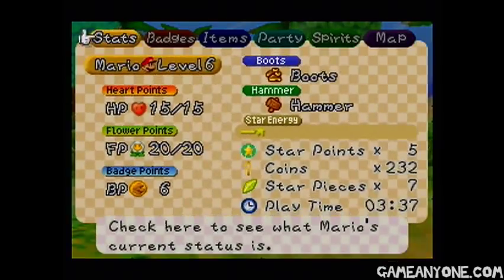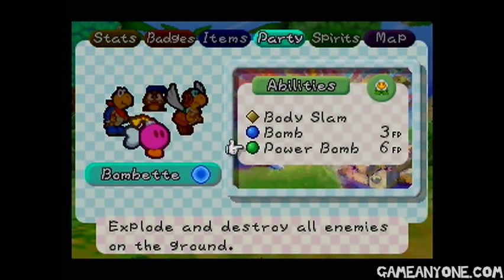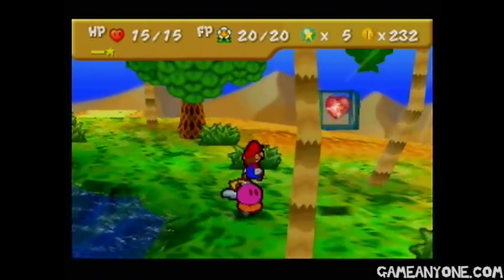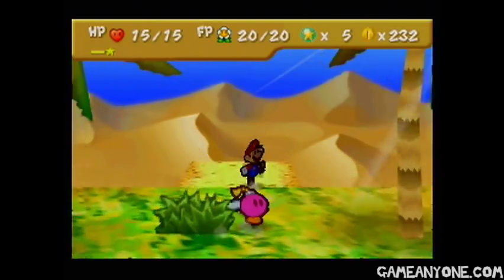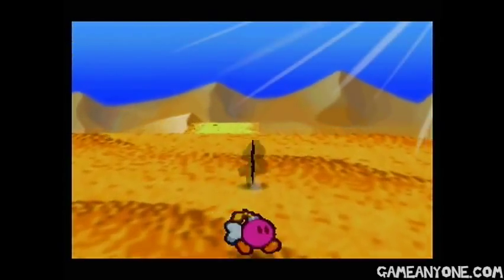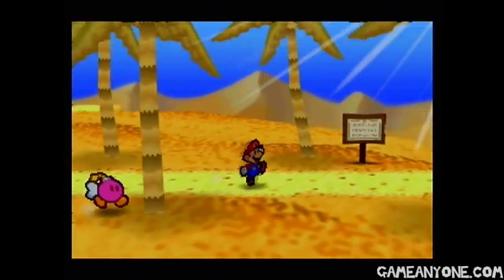Now we can see she's got a little blue dot by her name, and she also now has the Powerbomb ability, which requires 6 FP — which is a lot, but worth it in my opinion. I'm pretty sure that's all that we needed to do around here, so let's head back up. Now we're finally going to head into Dry Dry Outpost — let's go back to the north here and head east into the town.